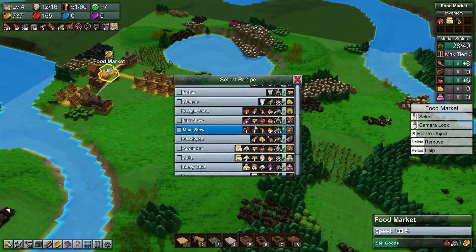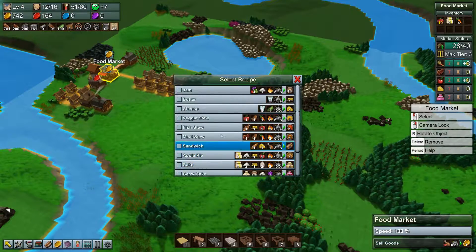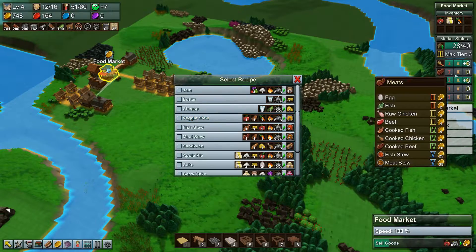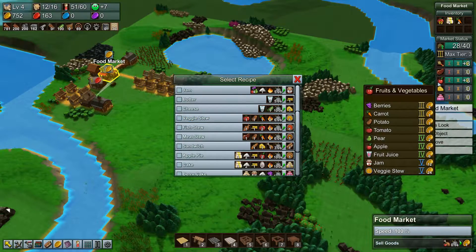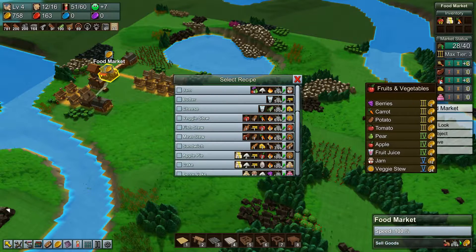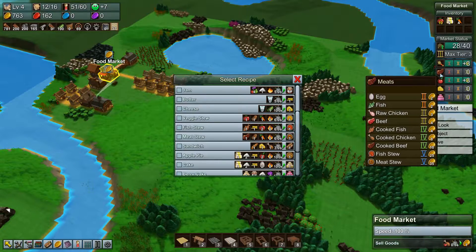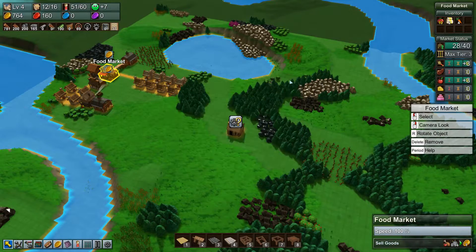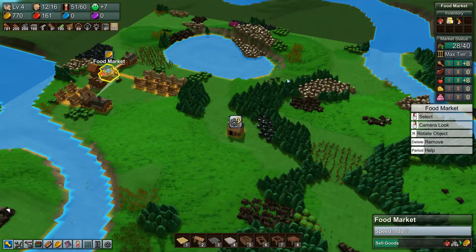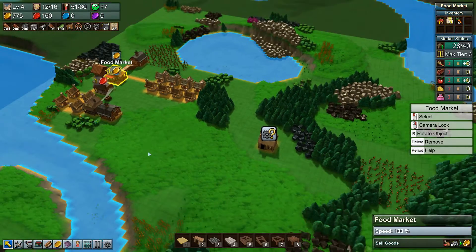Looking at meat stew — no tomatoes. Veggie stew — oh wait, I don't make veggie stew. That's because I usually do jam. And if I do veggie stew I'm stuck with how to get rid of fruits. Either way there's just no happy medium — tomatoes are usually the one left out in the cold with no way of getting rid of them. We'll see how this playthrough goes.